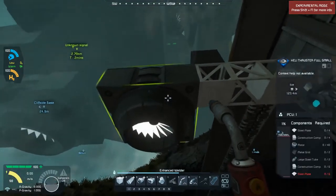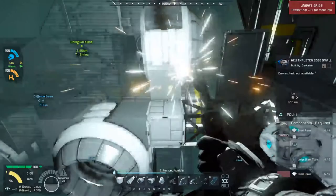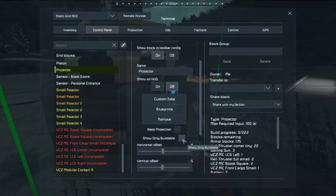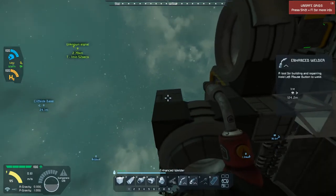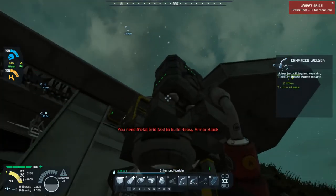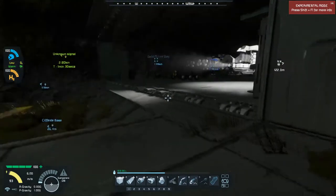Now if I take my welder, I can come under here and, if I have all the correct components, I can actually weld this block. One of the commands you can have for your projector is 'show only buildable.' I currently have this turned off, so it's showing the entire projection whether I can build it or not. But you can click on this and it will show you only the blocks you can build next — what is adjacent to what you've already got going on. Every time you weld something, that brings more blocks into view because you now have more blocks in contact with other things. I don't have all the material necessary to weld all of this, so I'm going to turn the BAR back on.